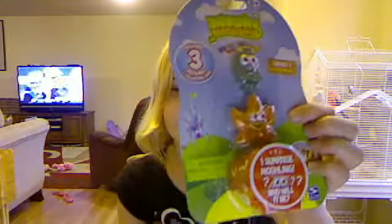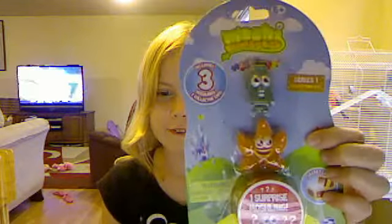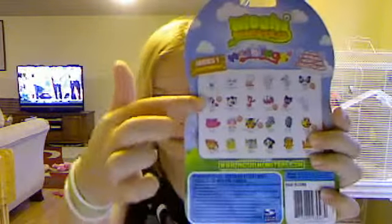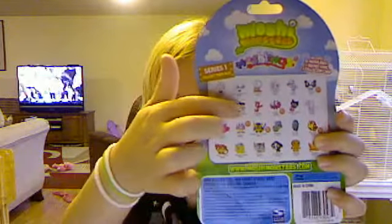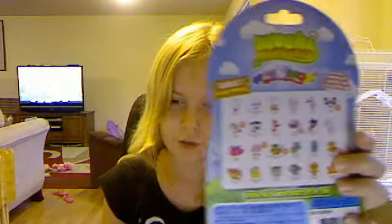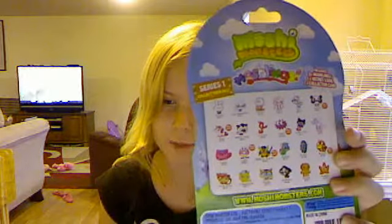Hello, so today I am going to open a Moshi Monster Moshling pack. It includes three Moshlings, a secret code card, and let's see the back. So, over the back we have Ultra Rare GG, Hishi, Iggy, General Suzuki, and Audie and Bernie. So, let's get opening.